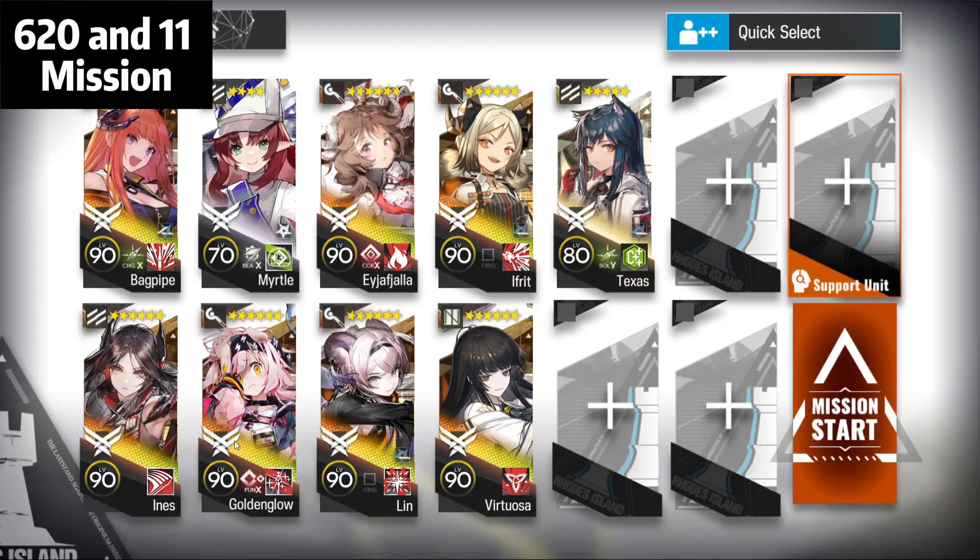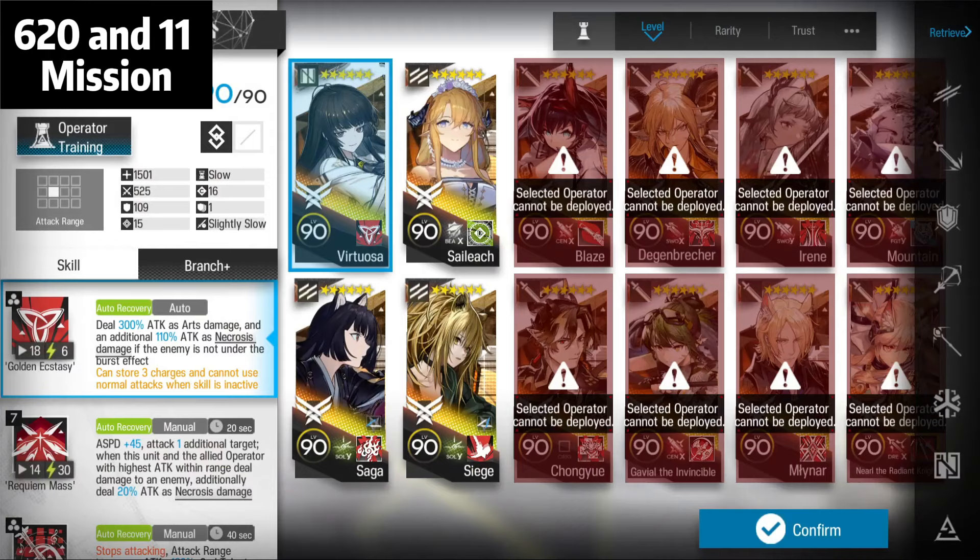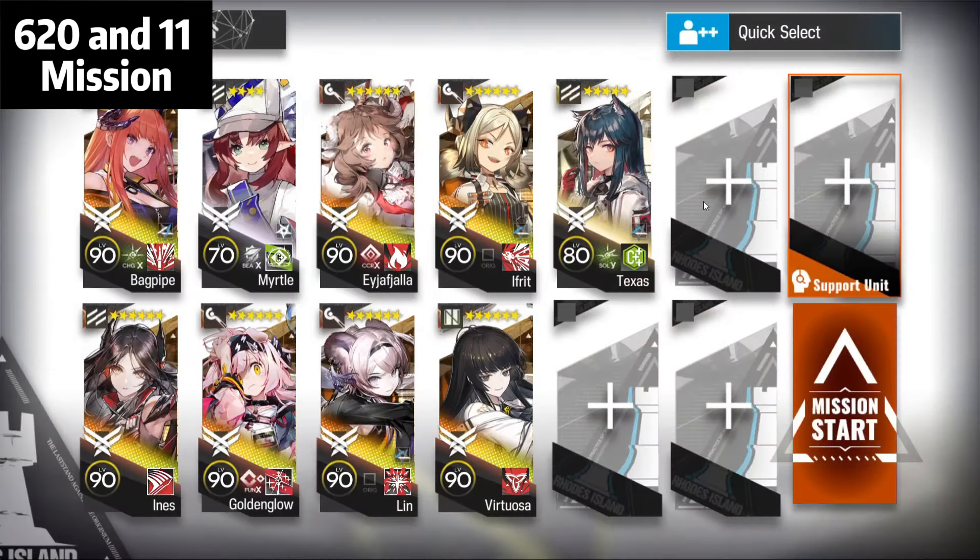Team-wise: Golden Glow skill 3, AI skill 2, Lin without module is fine, Virtuosa M3 — the best M3, the best. If you have additional slots you can bring Alter.